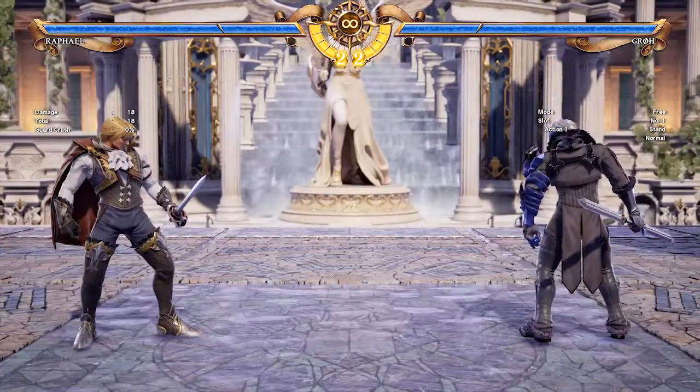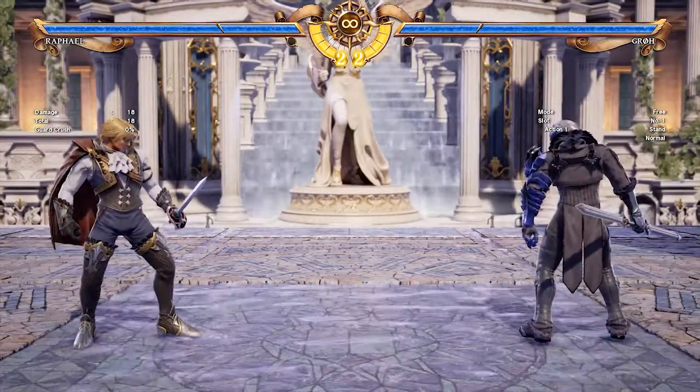By forcing people to stand still and not sidestep, your verticals will become even scarier than they already are.